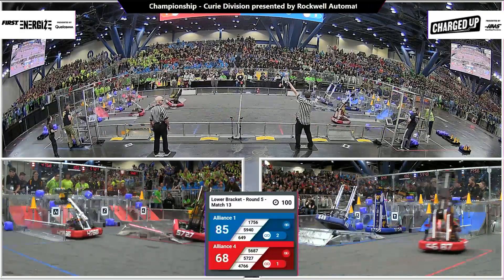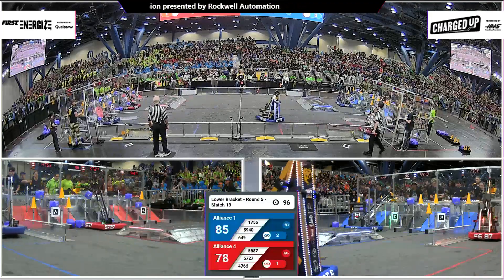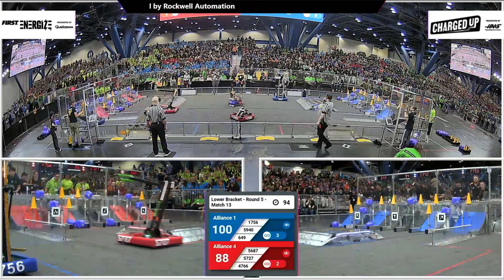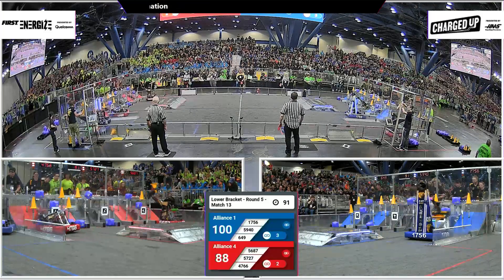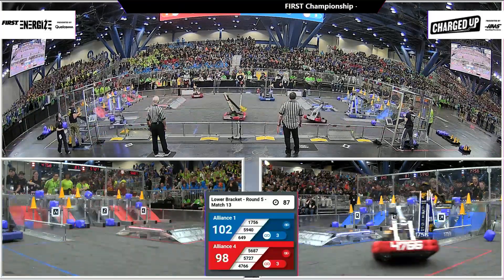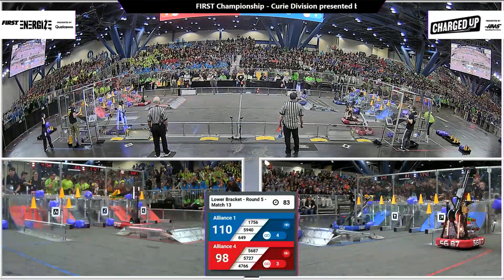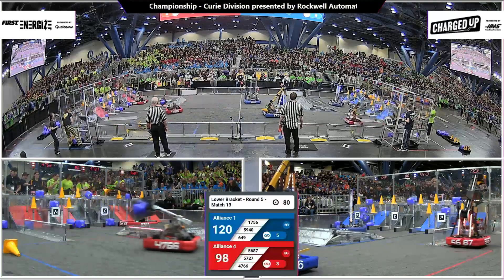6-49 putting down a cube on the ground in the bottom row. 17-56 right behind them. 59-40 completing a link in the top row. Red Alliance with two links created. Blue Alliance, three links created. Red Alliance completing another link, getting up to 98 points. Blue Alliance with a slight advantage now, 112-98.